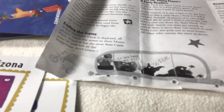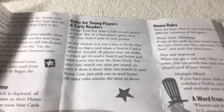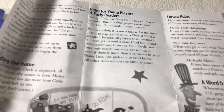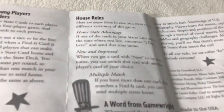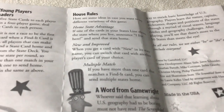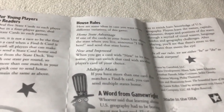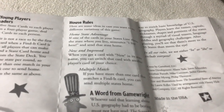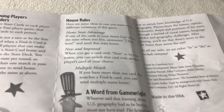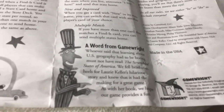The state deck is depleted, blends out, and whoever has the most state cards wins. Set up: 5 cards to each player, 4 state cards, set up all players. Rules: if one of the cards in your state line shows the state, announce the letter and send that state home. New name, player — you can switch that card to another player, or send multiple states home.